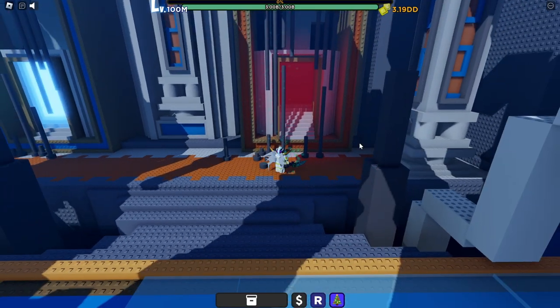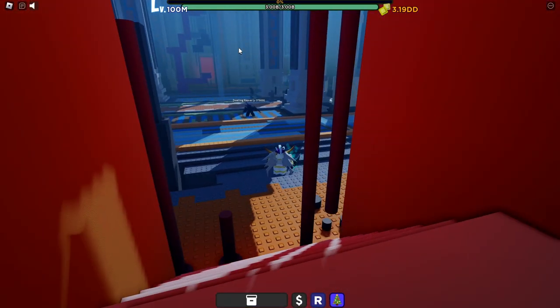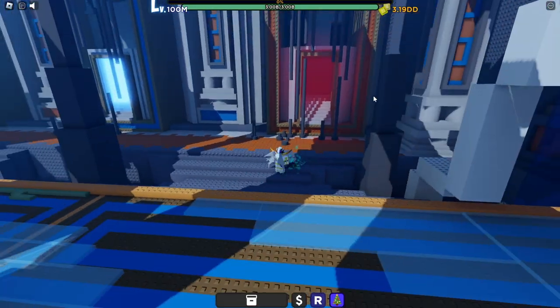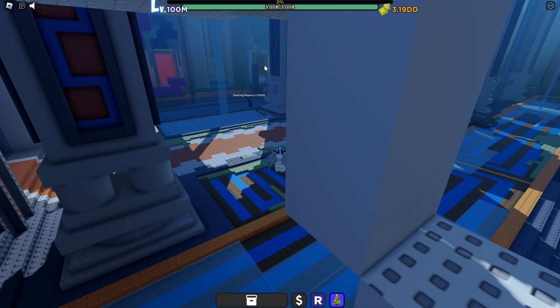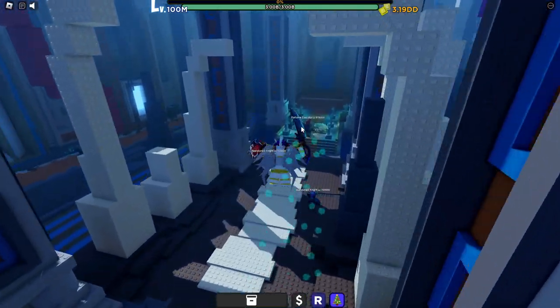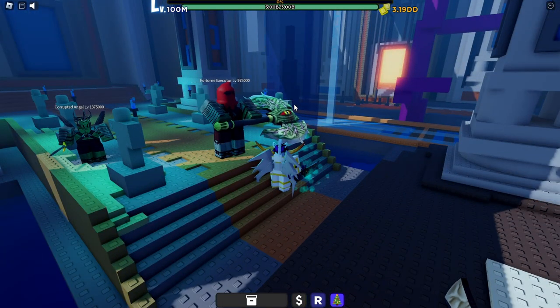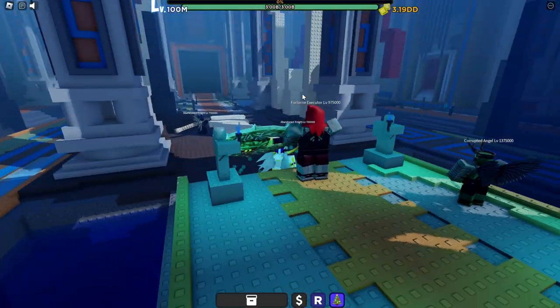Once you've hit level 100 million and have this build, go into this portal. To unlock it you'll need to defeat different bosses around the Depths — kill every boss, enter every portal you can, kill the boss, collect the Cubit, and you'll unlock portals. For this specific one you'll need Cleos. The bosses are easy to find — they're the highest-level enemies in each area — and the first boss to fight is in there.